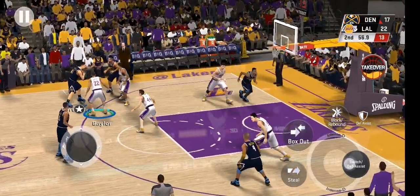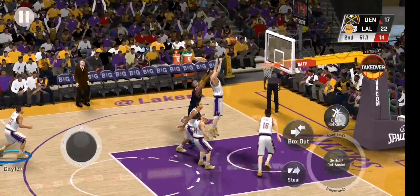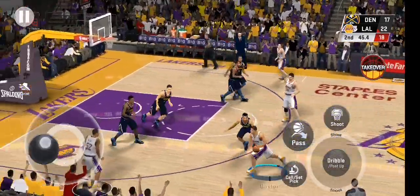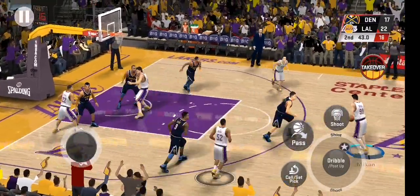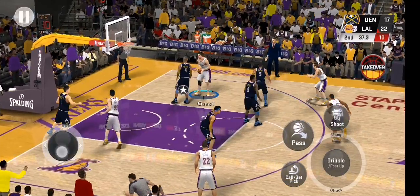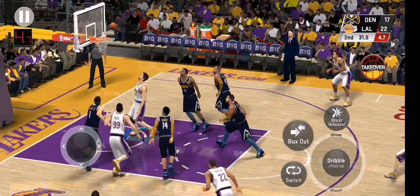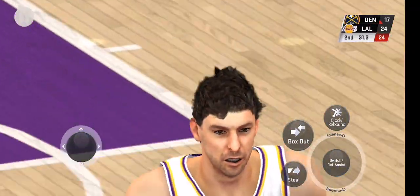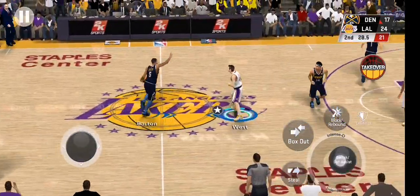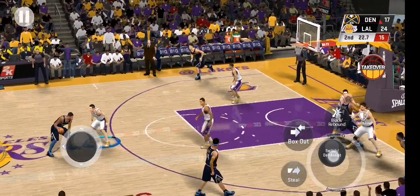Pass to Porter. Harris, now Porter from outside the arc — shot is off. He shows a lot of desire when fighting for that tough ball, and his length doesn't hurt either. Back to Baylor. Here's Gasol from the right side — from the line, connects with the winner. The Nuggets now on offense, trailing by seven. Closing in on four minutes of play here in the second quarter.